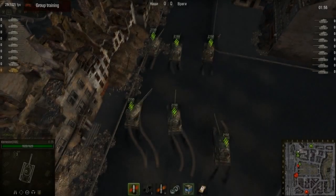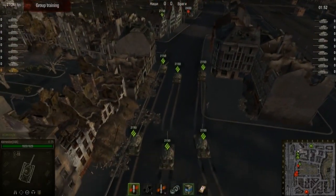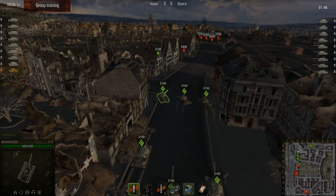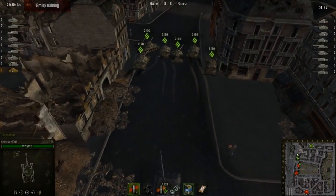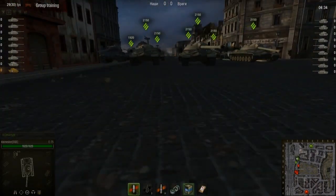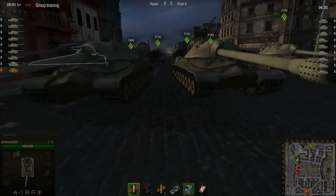Now you're going to up the difficulty a bit. Divide the tanks into two waves — have the front wave advance for a few seconds while the rear wave takes aim at the enemy team, but don't shoot yet. Then have the rear wave advance to take position at the front, offering your allies cover. For best results, use three tanks per wave, leaving enough room to maneuver.